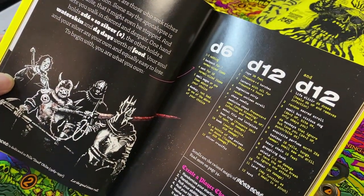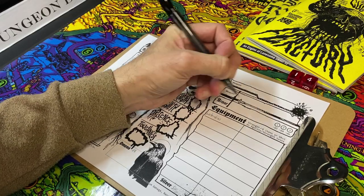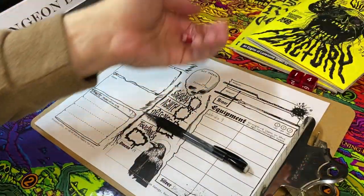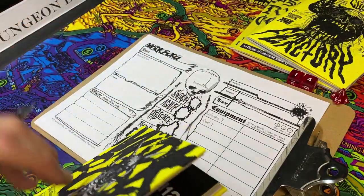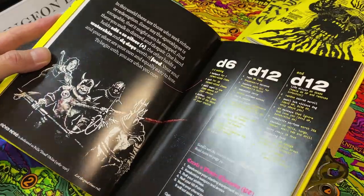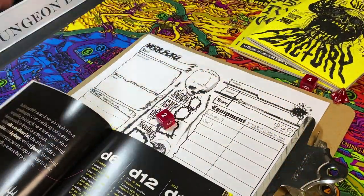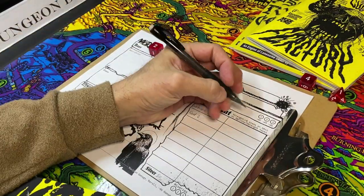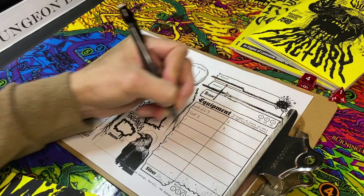The other hand holds a waterskin and d4 days worth of food. Waterskins have four days worth of water. For food I rolled a d4 and got two, so we have two days of food - we'll probably need to do some hunting. Now we roll a d6 for starting equipment and got a two: a backpack holding seven normal-sized items.